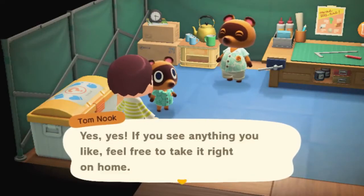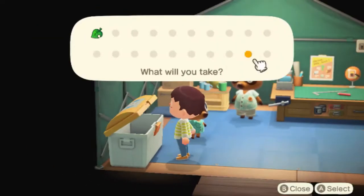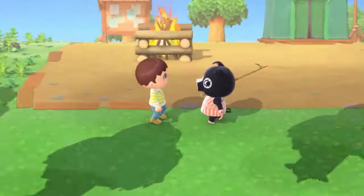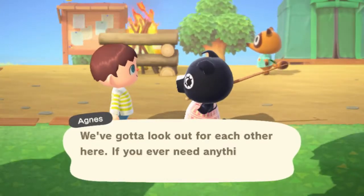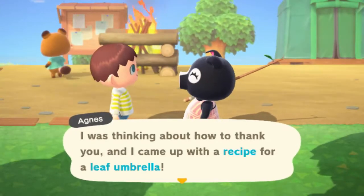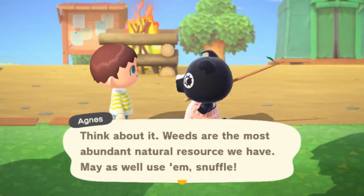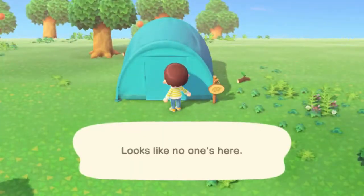We're going to check out the recycle bin to see if there's anything we can take and sell — just a cardboard box, nothing too interesting. You're going to want to talk to your characters because you'll unlock Nook Miles just by talking to them and they'll probably give you gifts. So make sure you talk to your residents.